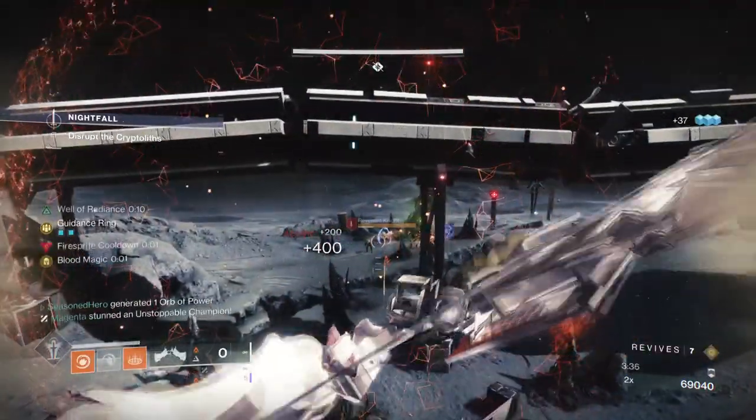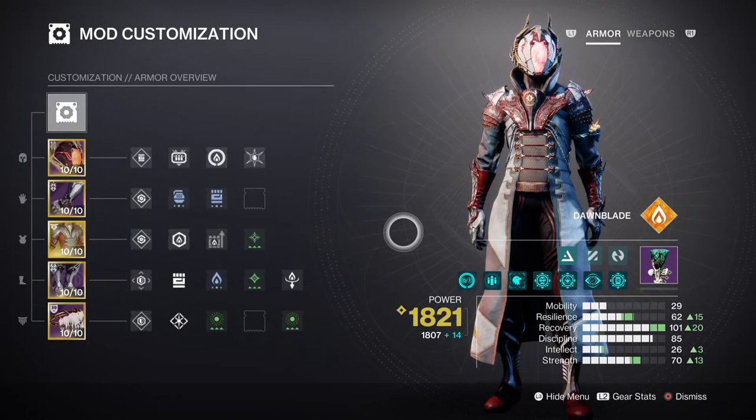For the mods and stats section, we will invest into Recovery, Discipline and Strength as the main key stats. Recovery will be at tier 10 with no additional mods to support its regenerative cooldown. At this level with healing rifts, you will be getting a 48-second cooldown. However, applying Ember of Temperance will most likely reduce the cooldown by an extra 5 to 10 seconds — great to have with how easy it is to proc and a perfect match when using anything for fast recovery regen.